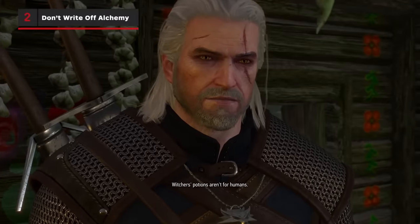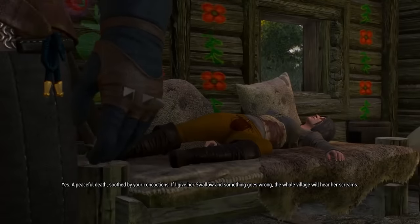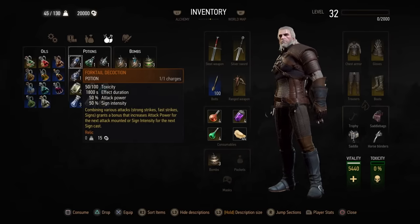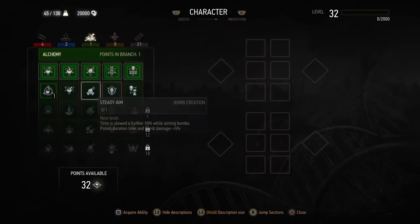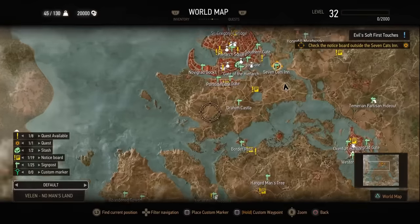Witcher's potions aren't for humans. Even if you've made it through the early hours of The Wild Hunt without needing to become a master alchemist, potions, oils, and eventually decoctions are a hugely useful part of a Witcher's toolkit. Even if you spec out most of your skill points into combat and magic, you absolutely shouldn't write off alchemy as unworthy of your time, as some are especially useful in combat.